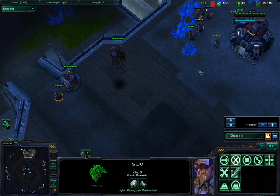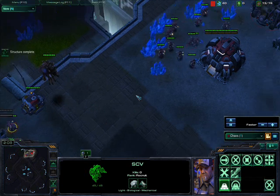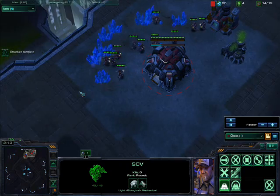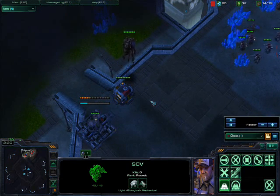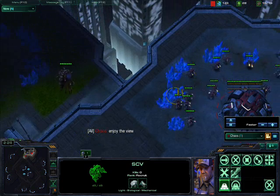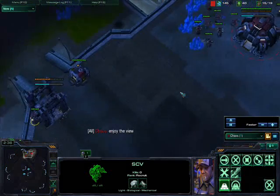If you haven't seen the HD Starcraft video, the basic idea of this build is that you get early gas, build a barracks, and as soon as the barracks is finished, start working on a factory. And when that's done, get two starports. The idea is to make two banshees as fast as you can and attack your enemy.